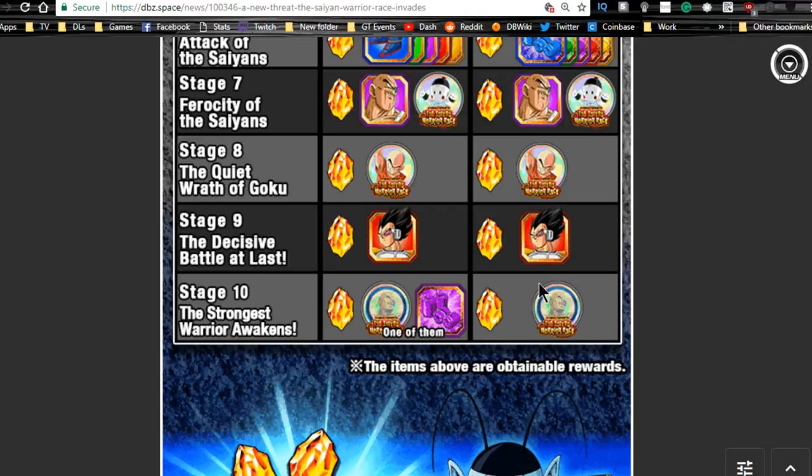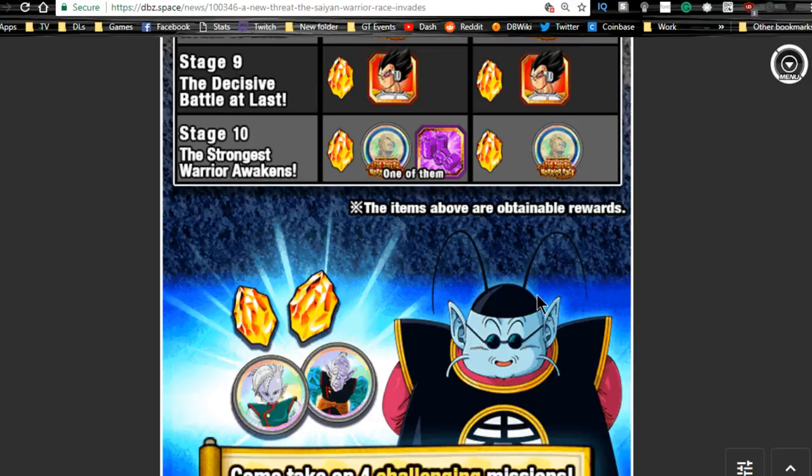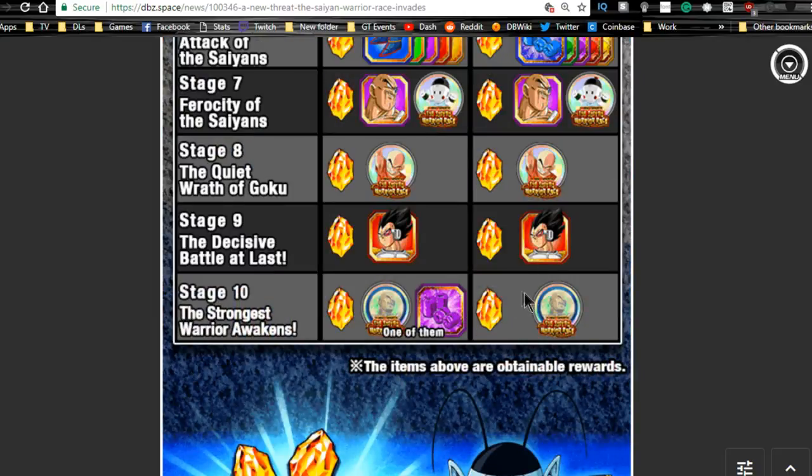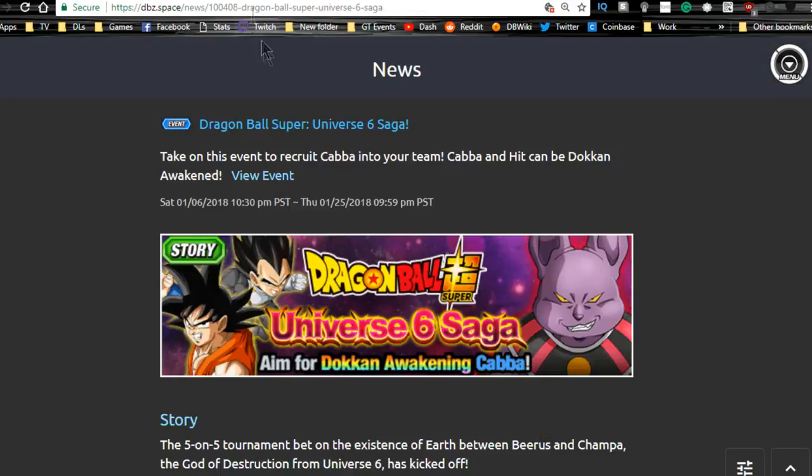Those Moon Napa medals are a pain to grind because you have to go up against Napa, Raditz, and Vegeta in base form, and then they all transform into Great Apes after you beat all three. It's not as hard if you have newer units, but with older units it was more difficult. Anyway, go ahead and do it — it's really worth it, though I had some bad luck with the Napa drop rates.